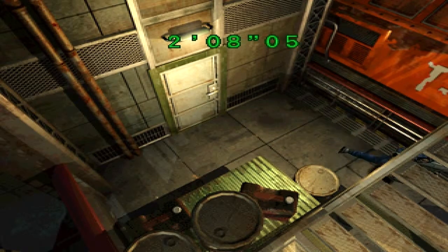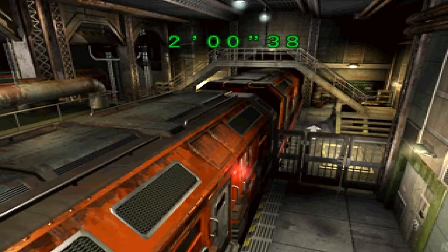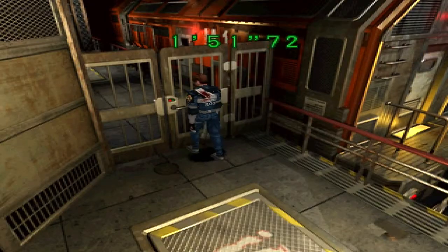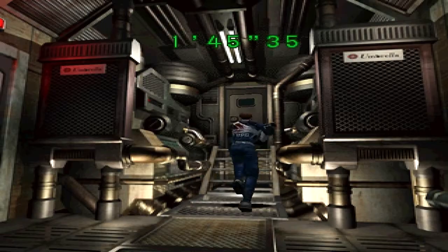We have two minutes to get back into the train, start the train, and get the hell out of here. Which seems like a good idea and something that should be done forthwith. I'm going to keep the rocket launcher though, because I think there's one more fight. Something tells me there's one more fight. And now there's naked zombies, because there's always naked zombies at the end of the game. I'm going to keep the rocket launcher.